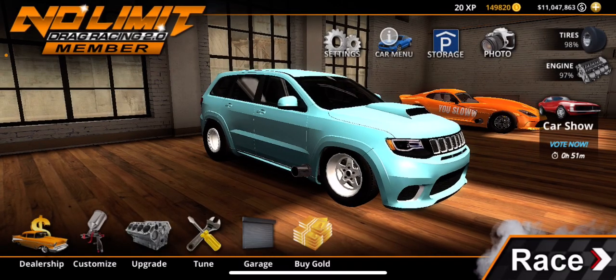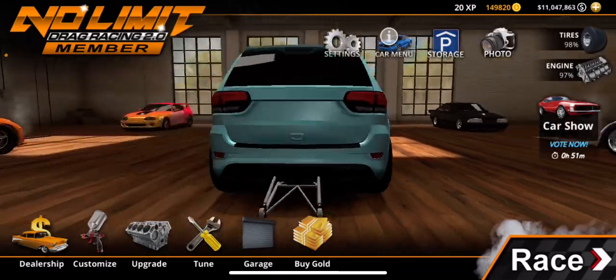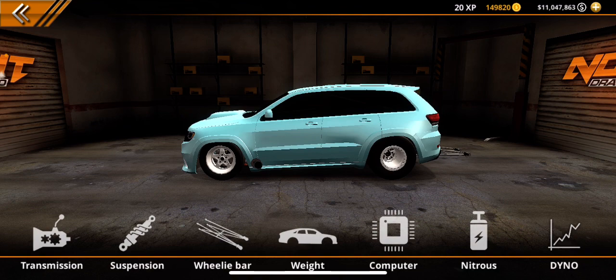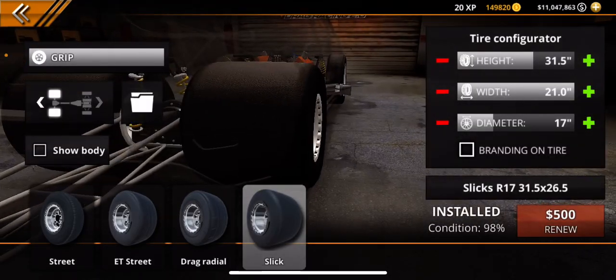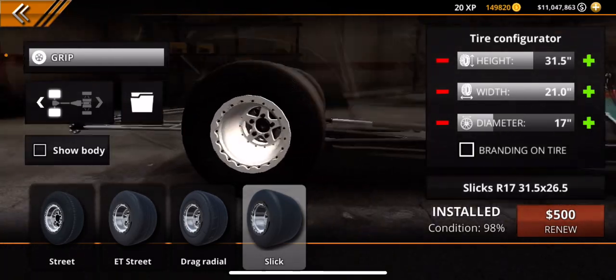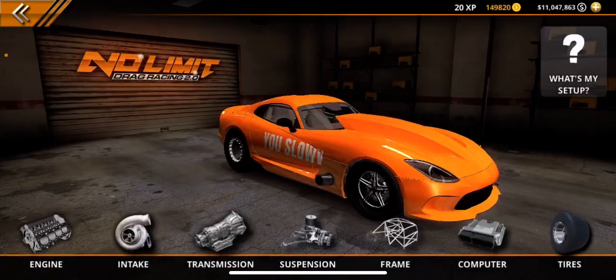What I can offer you guys is I can make your car anywhere from 3,000 horsepower to 100,000 horsepower. I can also add gold and cash. If you come to your tire here, I can also make that wider than the max. You guys see where it says Slicks R17, 31.5 times 26.5. The max wide tire you can go is 21.0, but I have a 26.5 on here. I can do that on any car in the game.